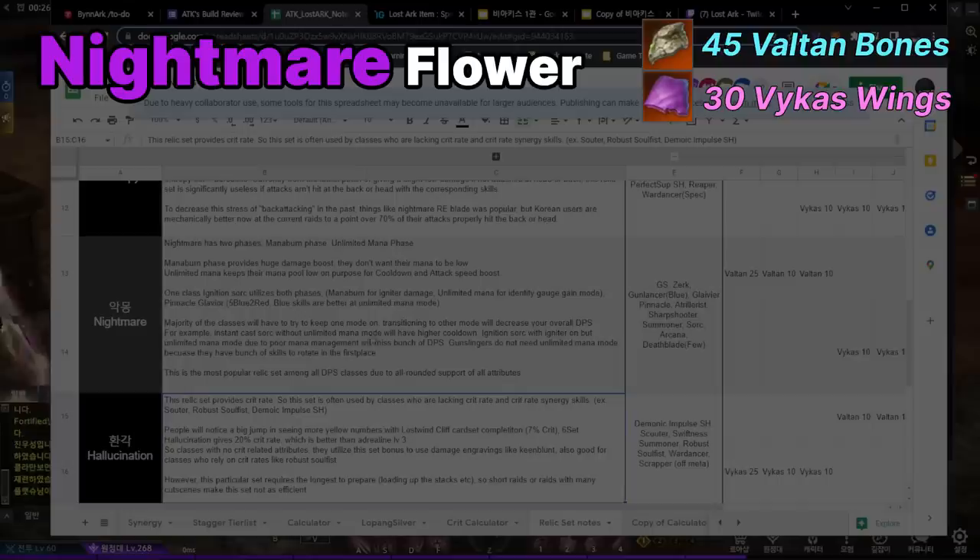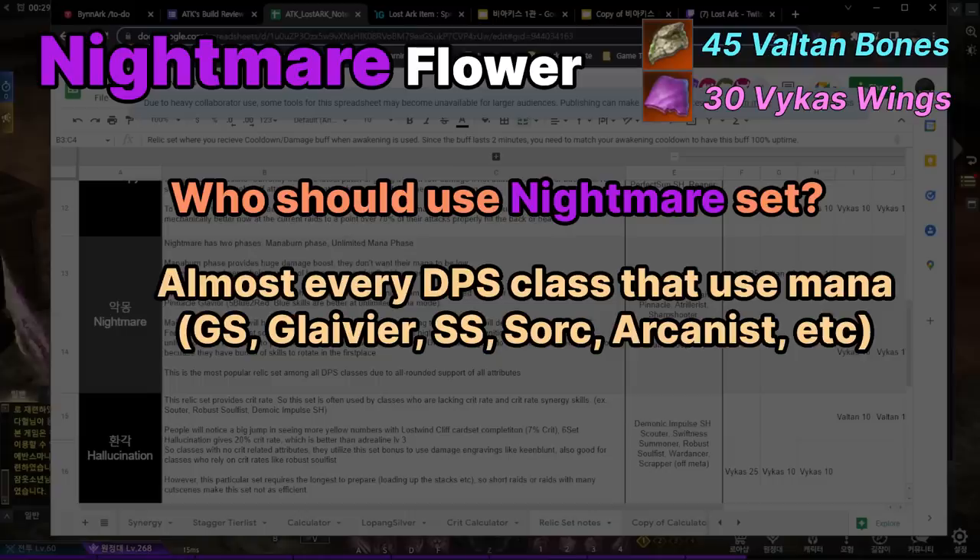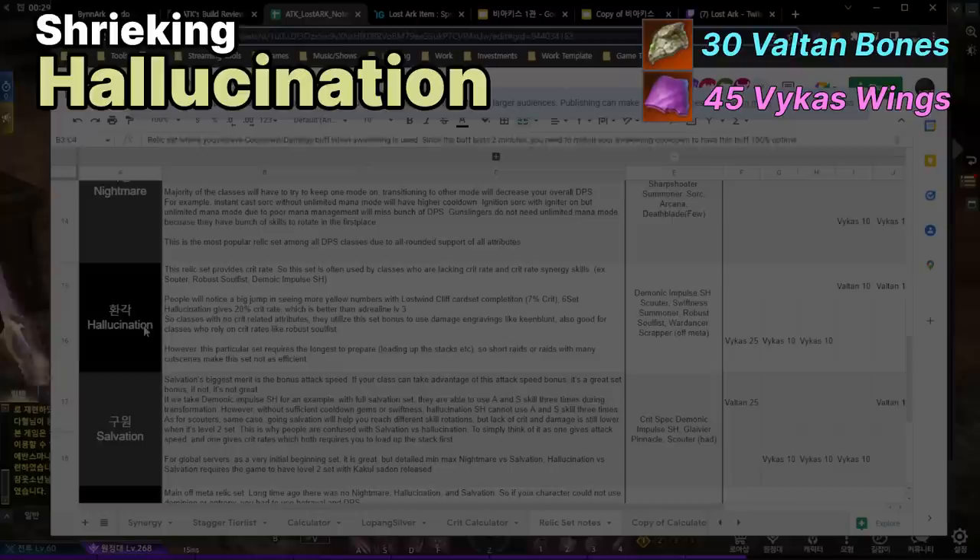Nightmare is the most popular relic set among all DPS classes because it's an all-rounded support of all attributes — it gives you mana, less mana spending, and ability to spam skills. If you have a class that uses a lot of mana, use the unlimited mana phase. If your class doesn't use much mana but you want to maximize DPS, utilize the mana burn phase. Classes that use Nightmare include Gunslinger, Berserker, Blue Gunlancer, Pinnacle Glavier, Artillerist, Sharpshooter, Summoner, Sorceress, Arcana, and Deathblade. Just going Nightmare will never hurt you — it's the most popular relic set among all DPS classes.